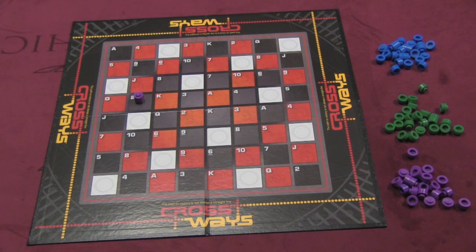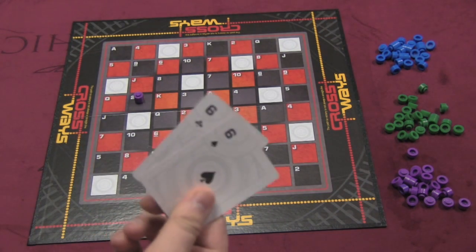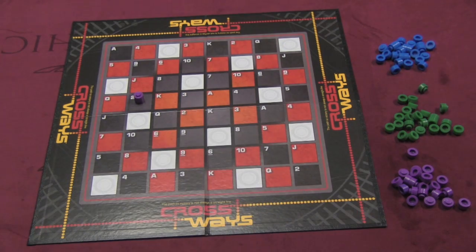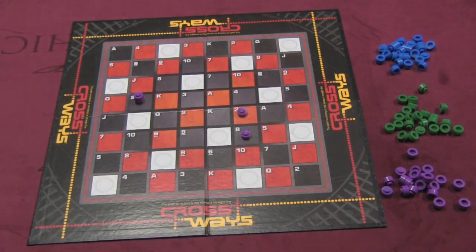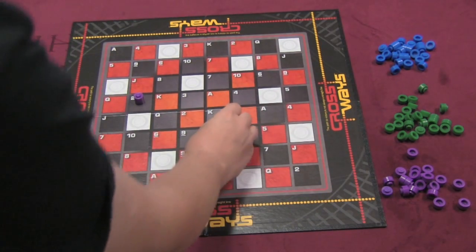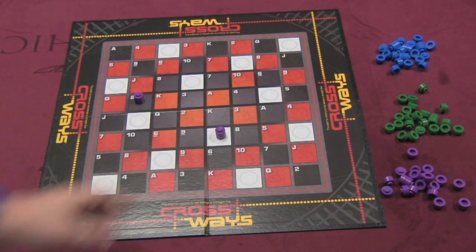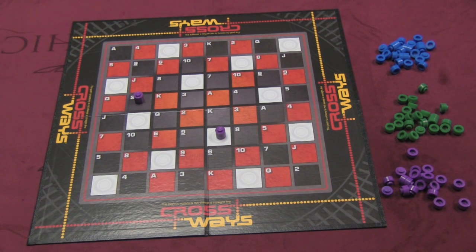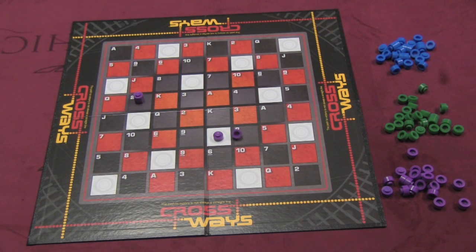What you might also do is play a pair, or even more than a pair, though a pair is most likely what you're going to get in your hand. That allows you to play two pieces and place them anywhere. You can also put them on the white spaces — this is the only way to place on white. You must put both on the same white space, and each white space needs two; you can never just put one on it.